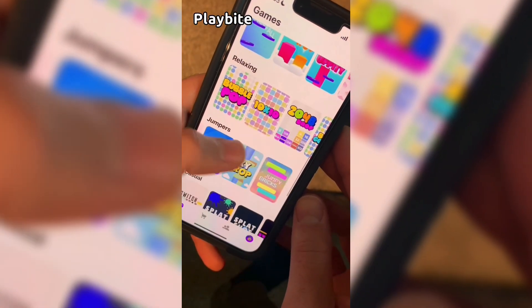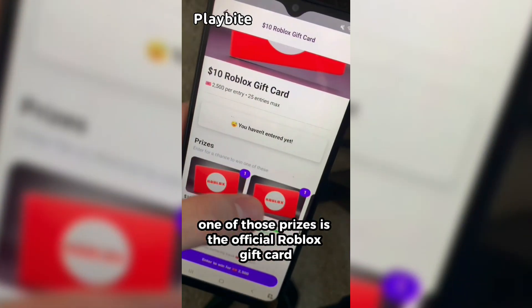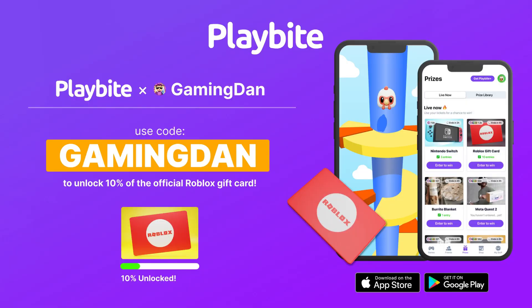But if you are ever in need of Robux, go ahead and download this app called Playbyte. It's like an arcade on your phone. You guys can play fun games and win prizes, including the official Roblox gift card. You can also win electronics, snacks, and cool fidget toys. Download Playbyte today via the link below and use code GAMINGDAN. By doing so, you'll be 10% of the way to earning your first $10 Robux gift card.